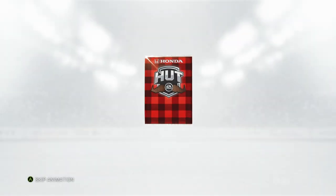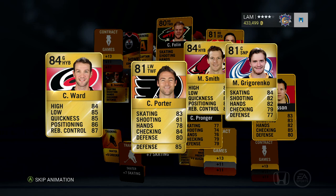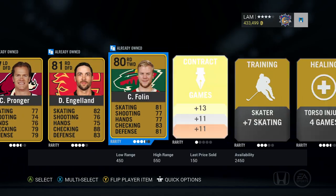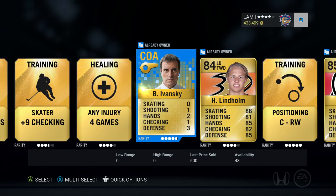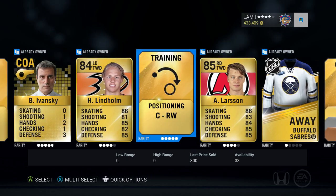Just about 10 more packs left — can we get something good? This one I don't see any Movember cards right off the bat. Cam Ward, Porter, Mitchell, Mike Smith. Anything good in this pack? Ivansky, Lindholm, Larsen — a couple of those Movember cards from last week but nothing too special. We're gonna switch it up and go for a player premium pack to see if we can change our luck.